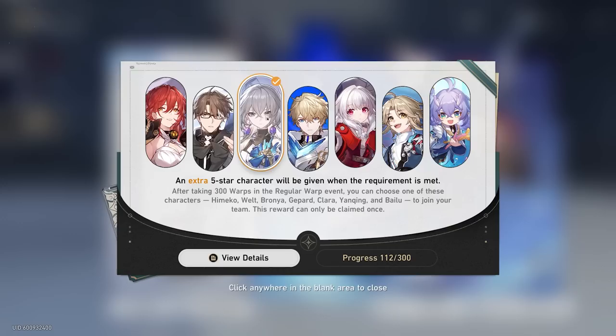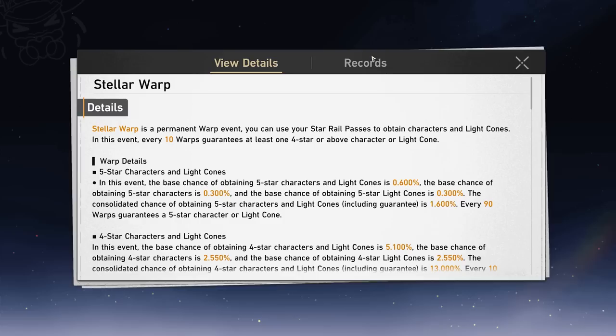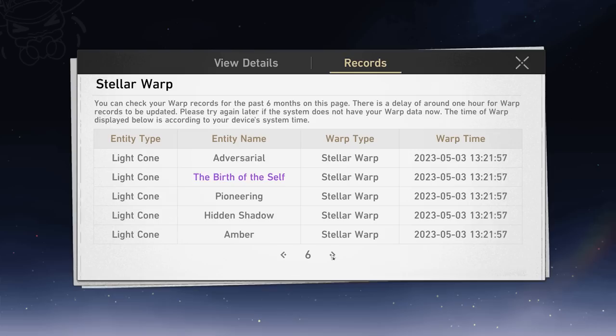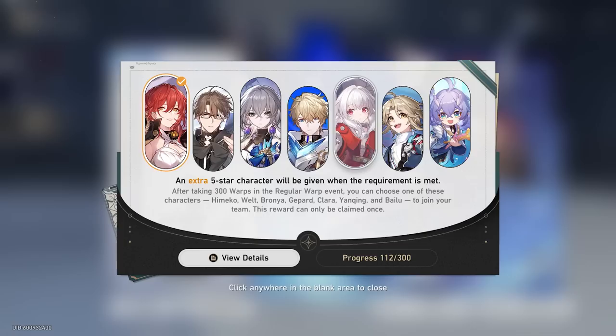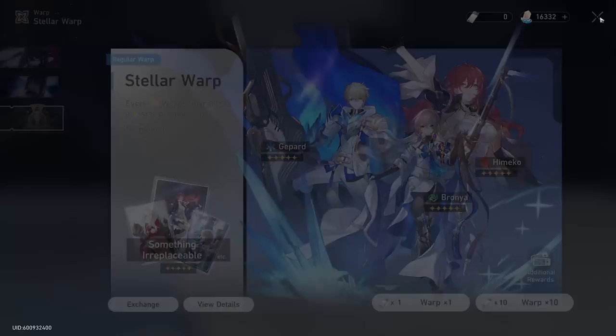On the Stellar Warp banner I'm 112 pulls in toward the free five-star — only about a year and a half to go, which I think is kind of pointless, but it'll be nice eventually. I've only gotten one five-star on the standard banner, which was Yanqing at around 70 pity. I'm currently at 30 pity now, and I'm really hoping to bring home Bronya or Bailu — those two would be the most helpful to my account, but I'll take any new character.